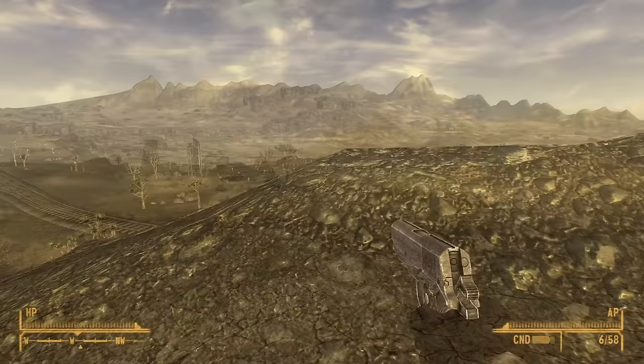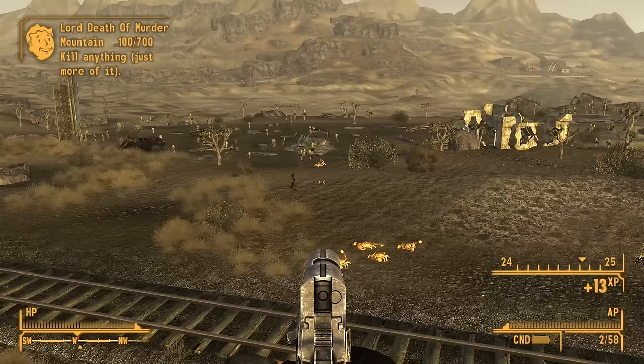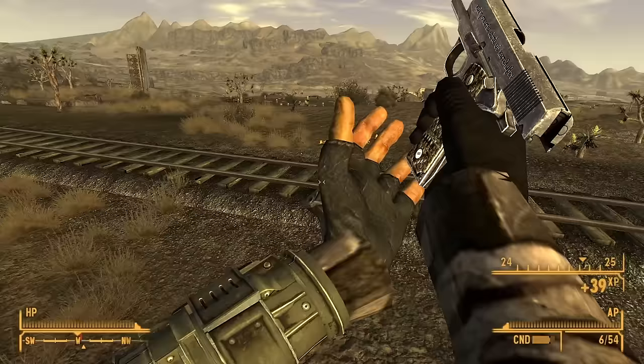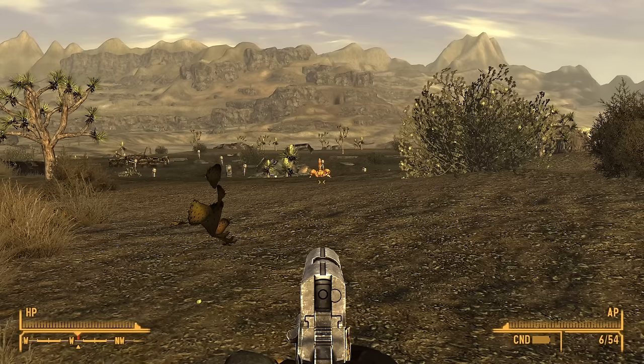Coupled with their pack nature, often being found in groups of 3 or 4, encounters with Bark Scorpions can be quite deadly for any careless wanderers. While Bark Scorpions are not the largest or most visually imposing creatures in the Fallout universe, those traveling the wastes should always keep at least one eye on the ground. Sometimes it's the smallest of foes that pose the greatest of threats.